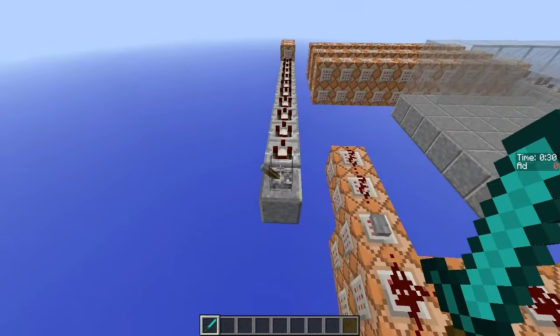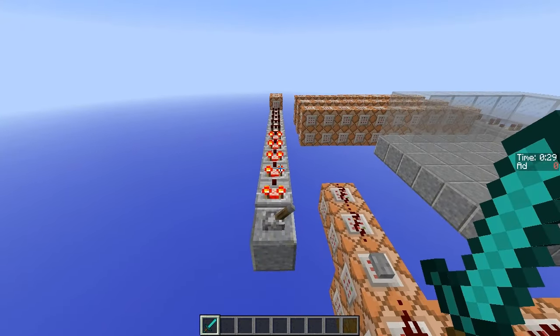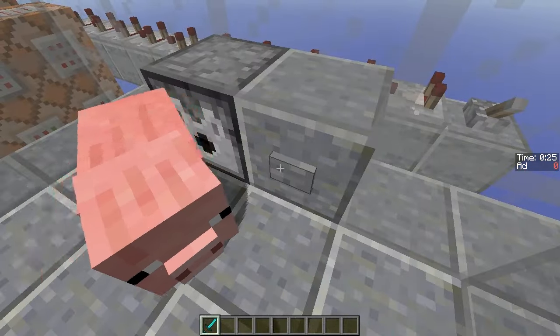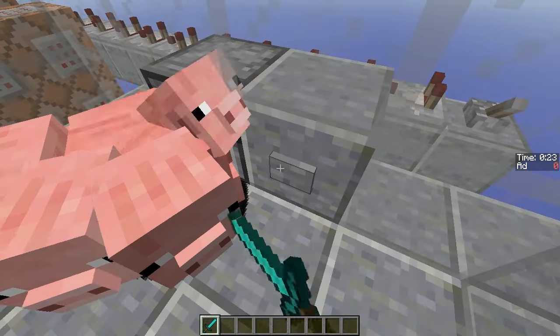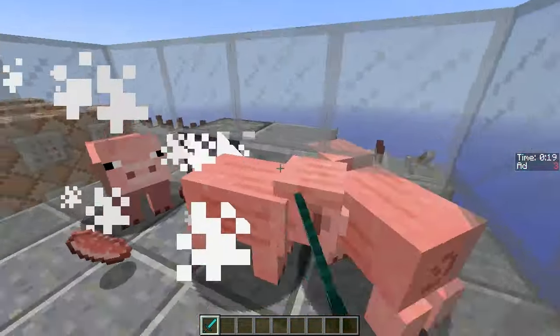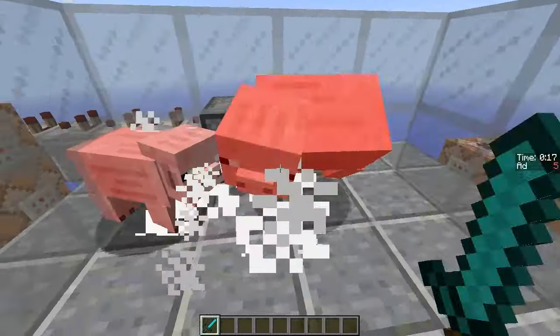I think that just about wraps up everything to do with this concept. It's not the most compact of designs by any stretch, but once you get to grips with the idea it's a very simple and adjustable way to show a timer in addition to the score on the sidebar. If you want to take a closer look at this build there'll be a link below, but for now thanks for watching and I'll see you next time.